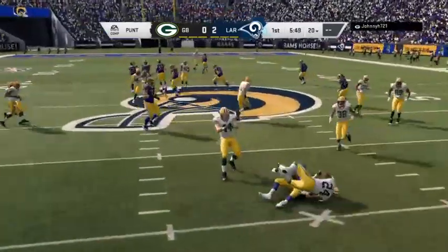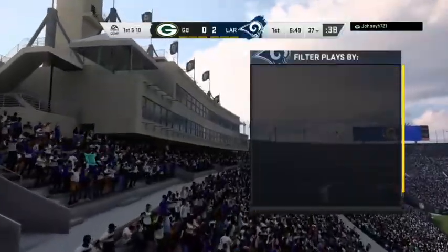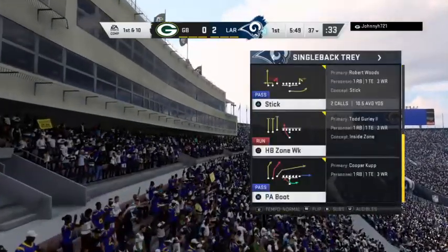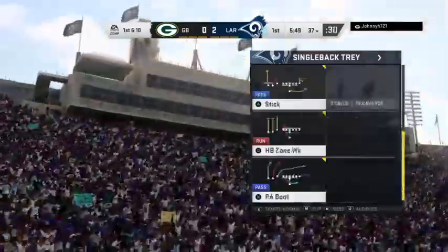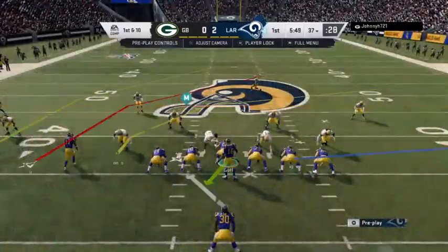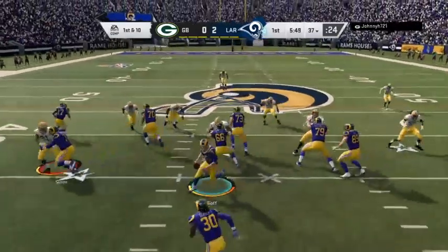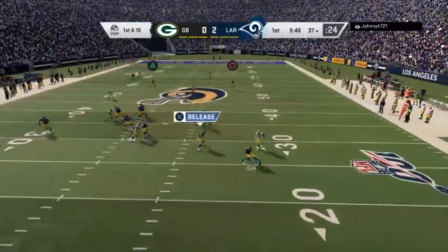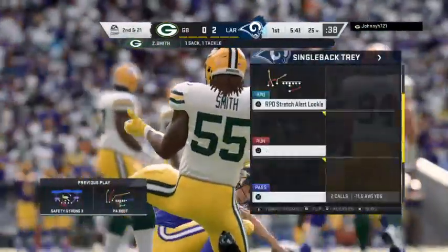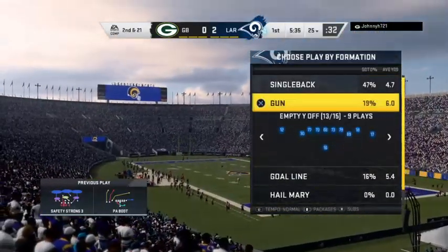And an alley to run! Line of scrimmage at the 37, first and 10. A play fake to Gurley, they'll roll him out right — but he's going to have to eat this one as Downey goes. Za'Darius Smith charging hard from that linebacker spot and he drops him for a loss of 11.